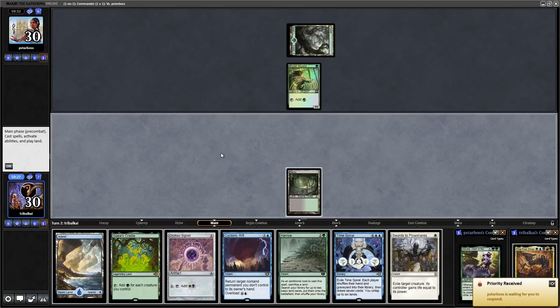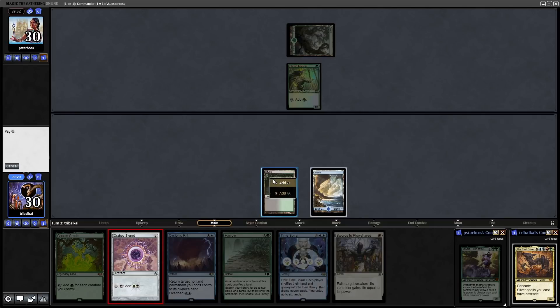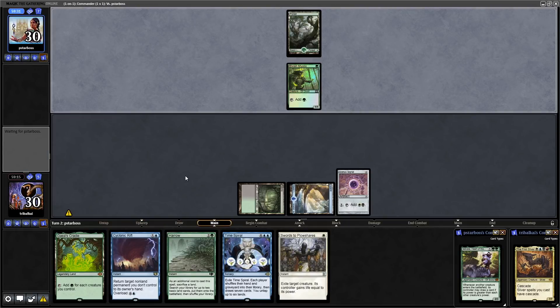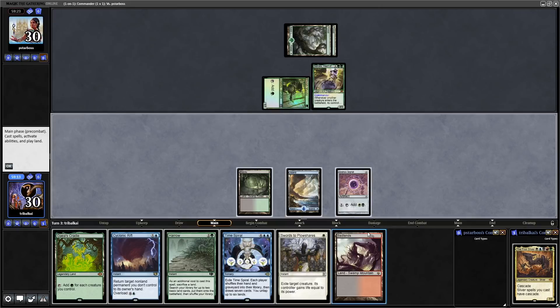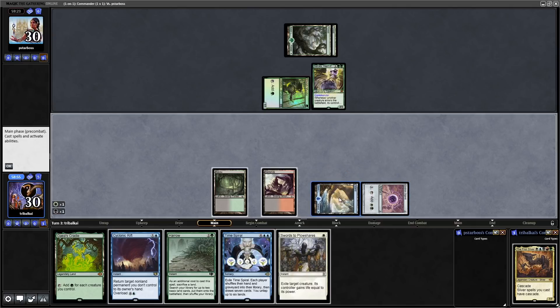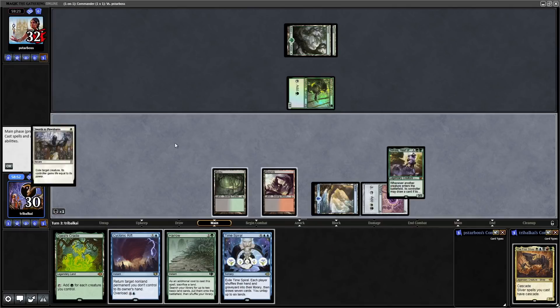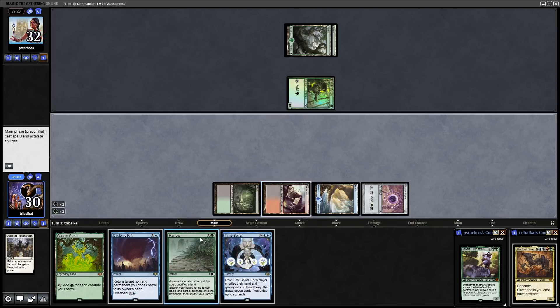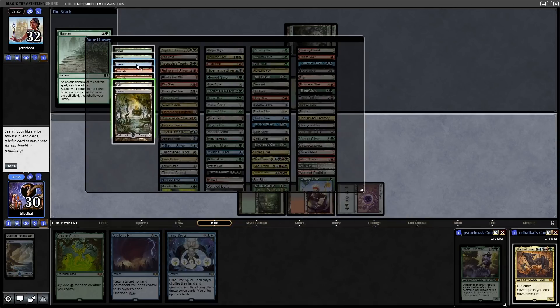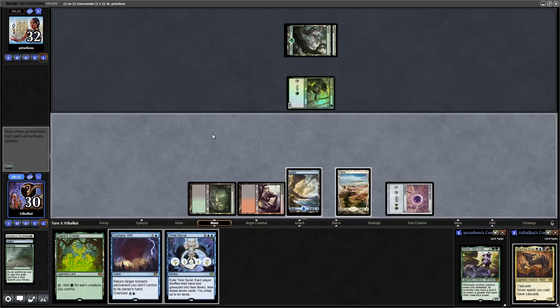Some early ramp for our opponent. I don't know if I would have used Swords on that anyway, but it just so happens we don't have the white mana so we couldn't do it if we wanted to. We'll just hold up Harrow next turn — that puts us in all our colors almost. Actually, instead of letting our opponent untap, let's go for Swords on Selvala.